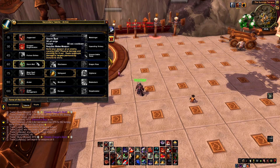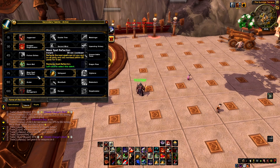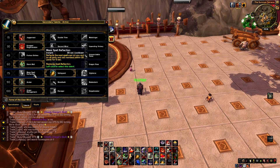At level 75 we have Mass Spell Reflection, Safeguard, and Vigilance. I generally go with Mass Spell Reflection or Safeguard — I'm specced into Safeguard right now. Mass Spell Reflection is like Spell Reflection but it reflects spells for every party member. So if a Warlock is casting a fear on your healer, you use Mass Spell Reflection and the fear gets reflected back to the Warlock.